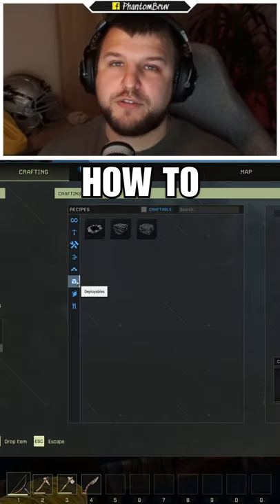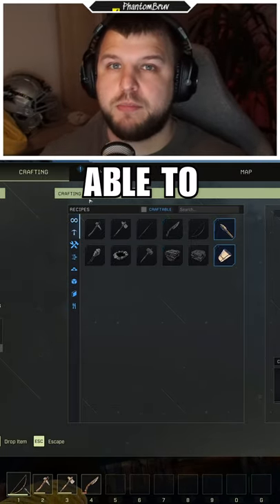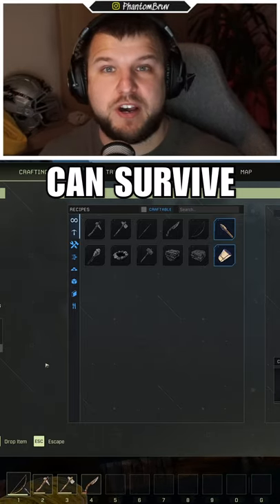Point seven: understand how to craft items. One of the main things in Icarus is that you have to be able to go into your crafting menu and figure out how to craft items so that you can survive.